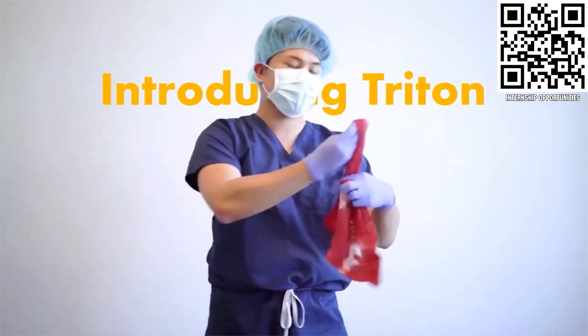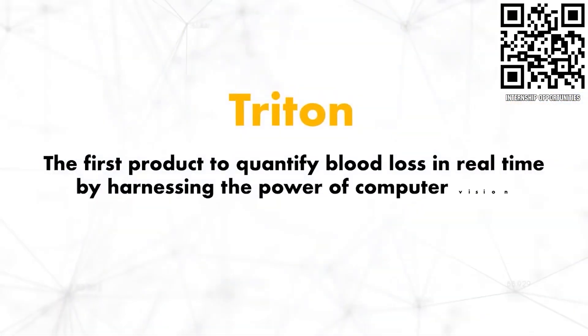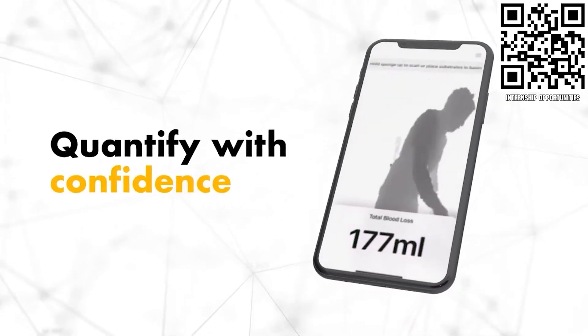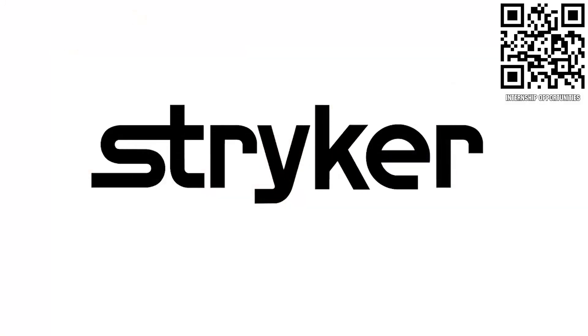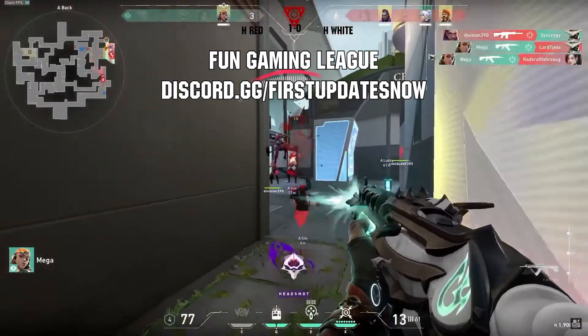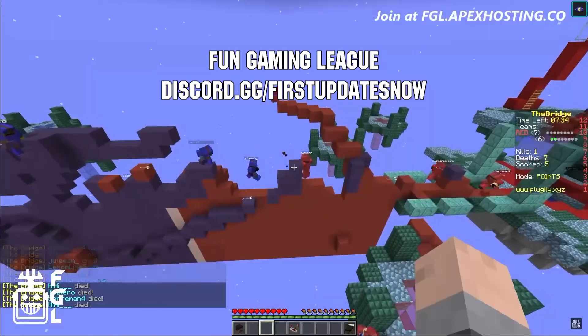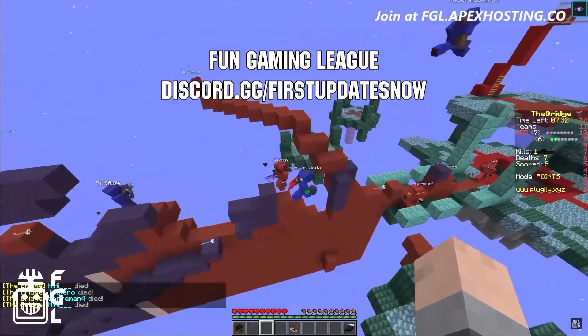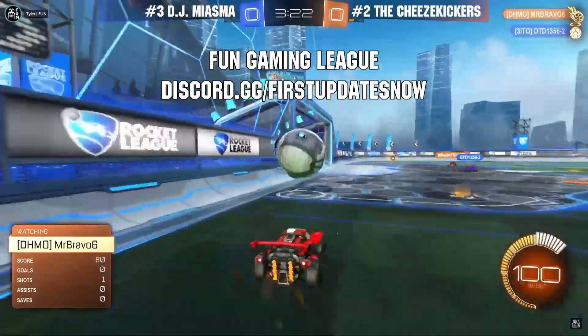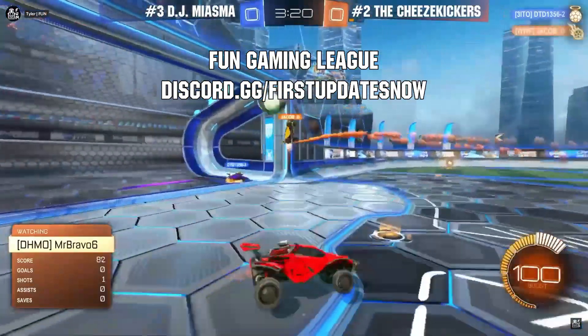First Updates Now, supported by Stryker Careers. If you are a college student or recent graduate looking for an incredible internship, take a look at Stryker. Stryker provides a housing stipend, great pay, and an opportunity to work with state-of-the-art medical technology equipment. Discover why so many FIRST alumni are coming to Stryker at careers.stryker.com. FUN Gaming League is back this summer with new games, tournaments, and league play — open to any students, mentors, and alumni of a FIRST team. Get started at discord.gg/firstupdatesnow and add the FGL role.